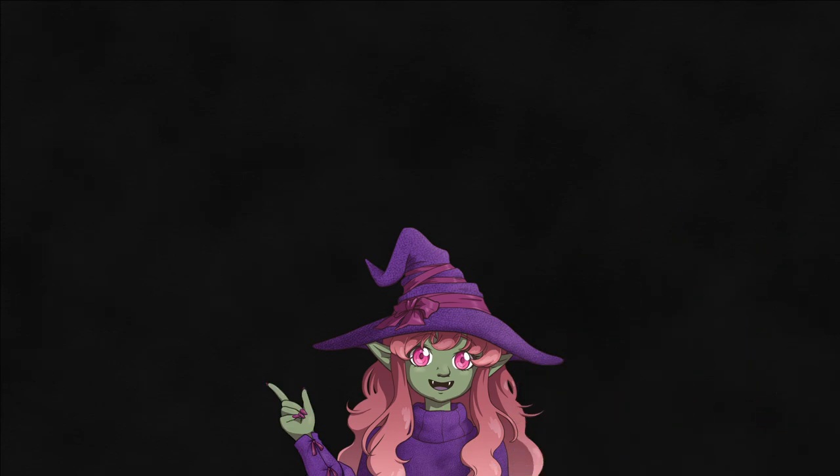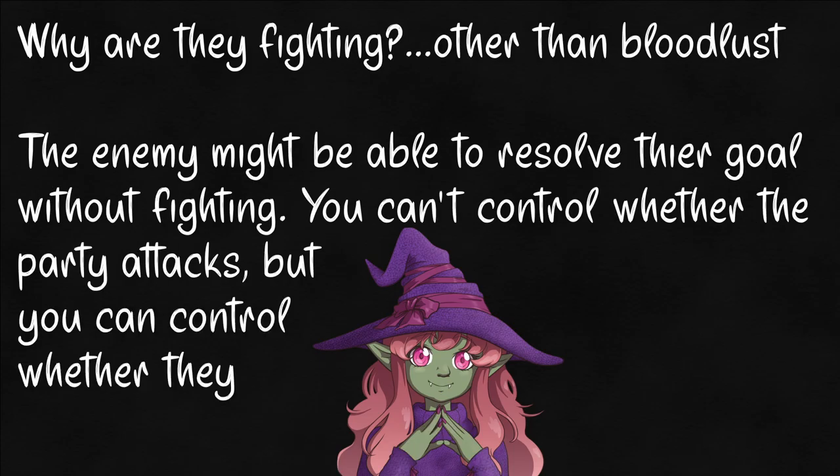Second is why the monsters are fighting them — basic but important. The golem wanted to keep them out, but the bear was just hungry. That means it runs at low health and can be distracted if they throw food or kill something big as they pass. A cultist might want sacrifices and try to take them alive, or just want something the party has. People don't usually attack others for no reason.